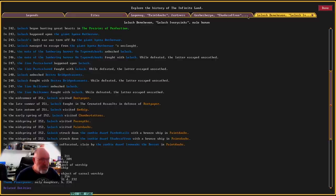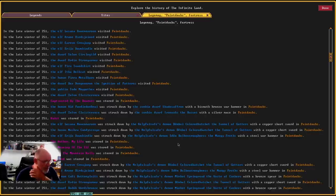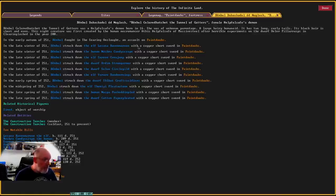Both ended up suffocated — interesting that they've both been suffocated in these attacks. I won't go through all the different people that were there. Now the demons — some of them are really, really fast. Looking at this one here — this is Bimble, Bimble Colored Hatchet. It struck down a few different people and then disappeared. I should have checked to see who's actually down below.